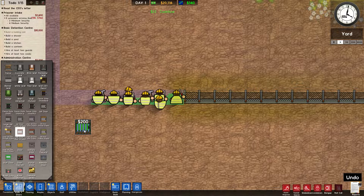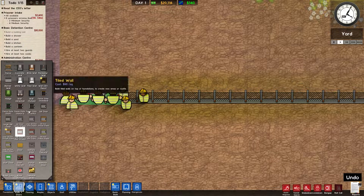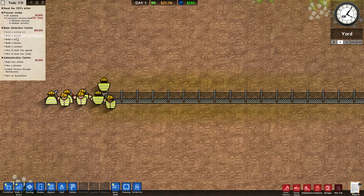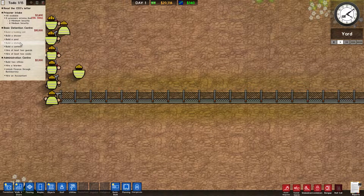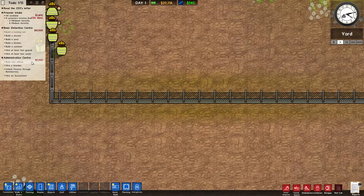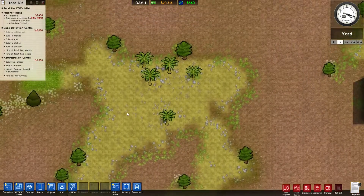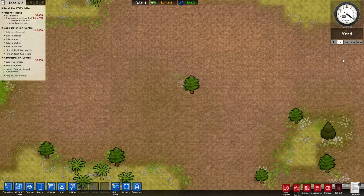I've got a little cash flow coming in. On the right-hand side you just want to start ticking away at these tasks. The holding cell is built, showers can be built. The yard I've still got to build, the kitchen still needs putting in, and I've got to hire at least two guards and two cooks. Then there's build two offices and hire a warden.